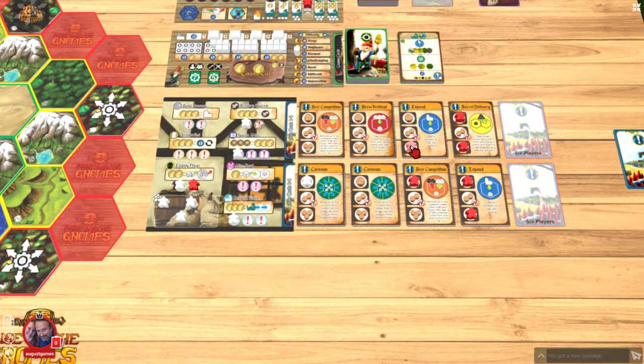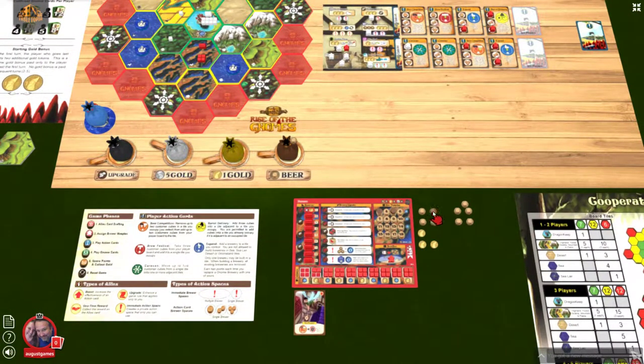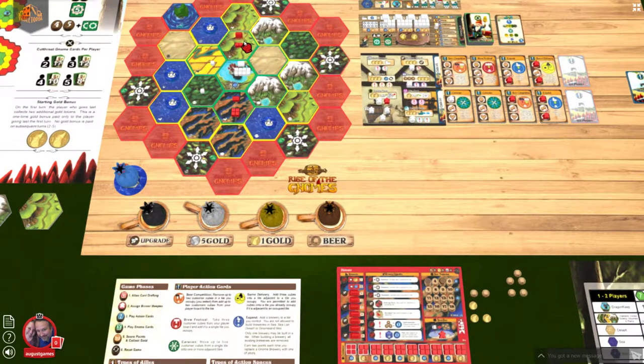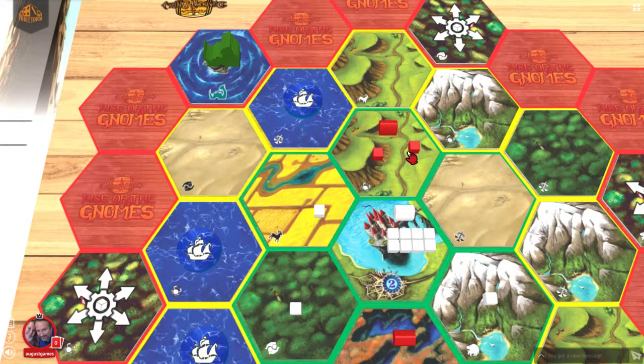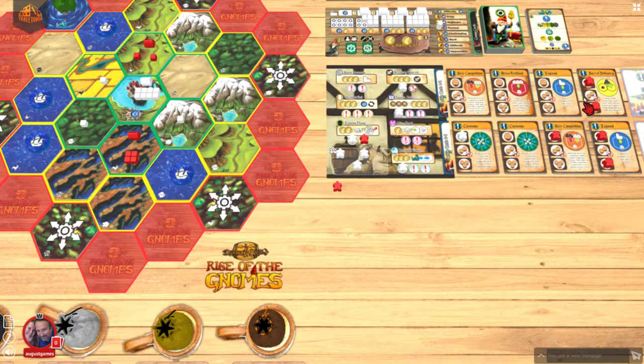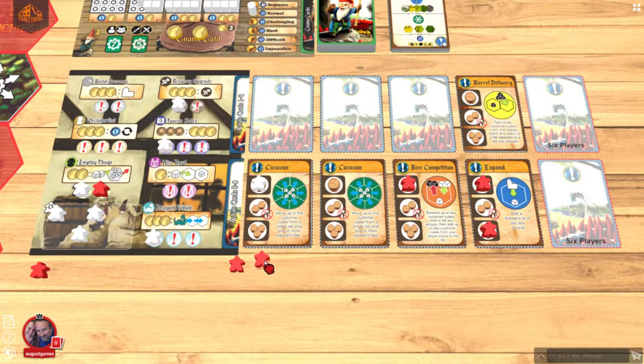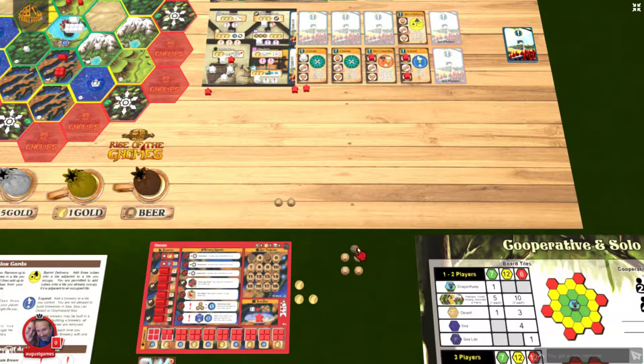I'm going to go ahead and pay three beer to add a brewery to a space that I control. Control means you have the highest number of points in a space — one point for every customer cube, two points for a brewery. I'm going to do two barrel deliveries, which is adding three cubes to an adjacent territory — I'll do that twice, which costs me four beer.